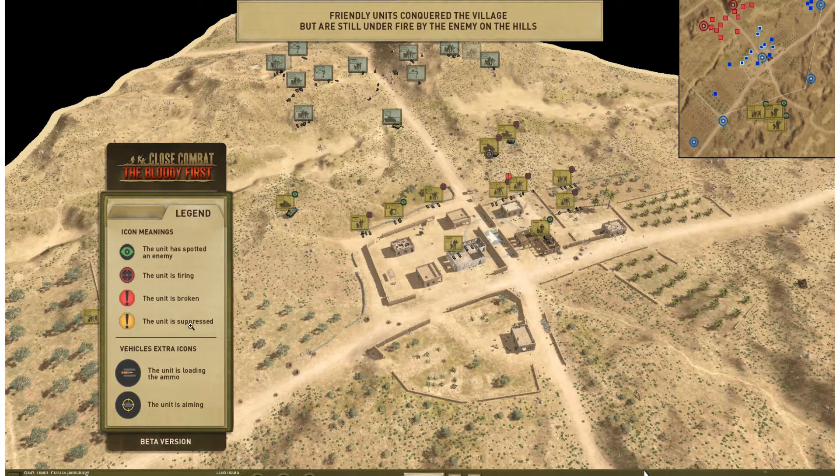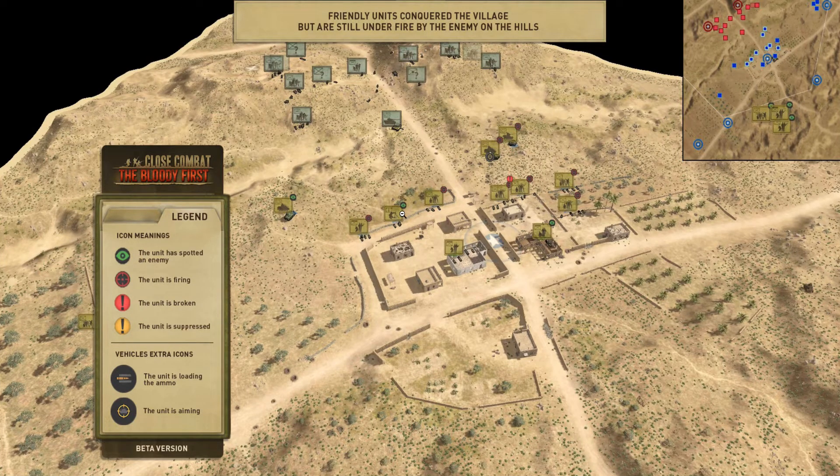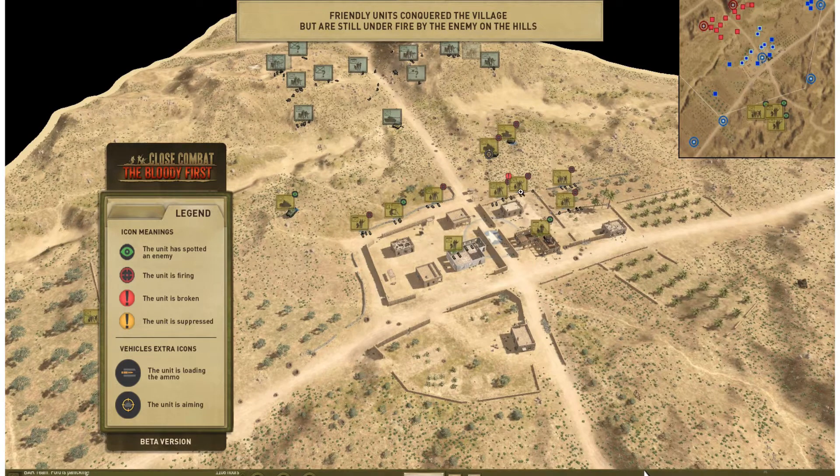So you've got a legend here: unit suppressed, broken, firing. And then unit has spotted an enemy. The red here means the unit is firing. I like this — it's a quick and easy way to see all these guys. That's quick, simple, and easy. I know exactly which units are doing what.